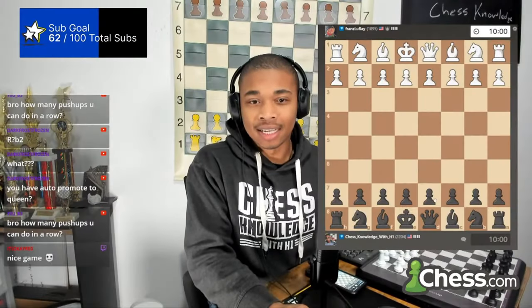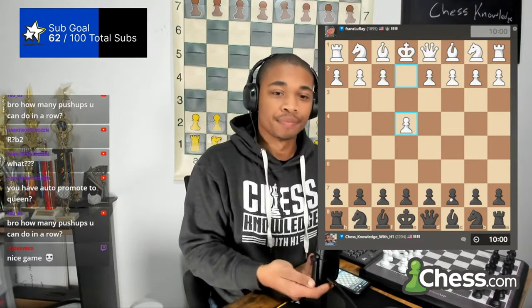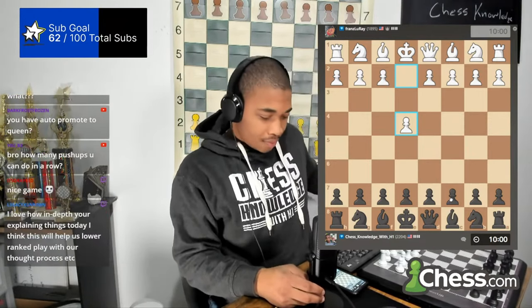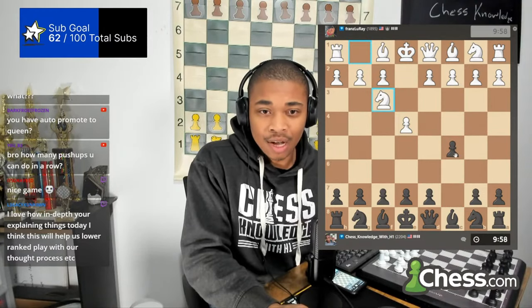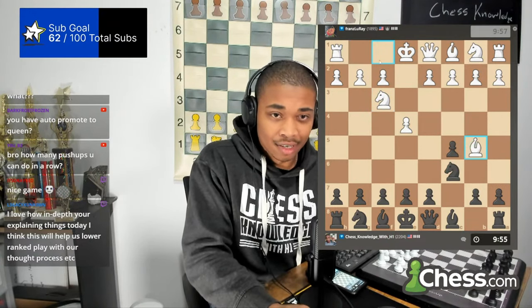He has it at 10 minutes. I wouldn't mind doing a 10-5 here so that I can explain my moves, but let's continue on going. I'm a Sicilian player, so I'm going to do the Sicilian. I'm a knight to c6 Sicilian player.